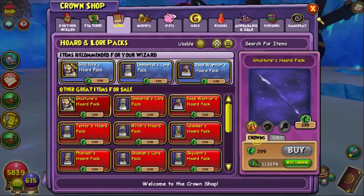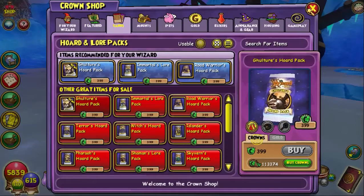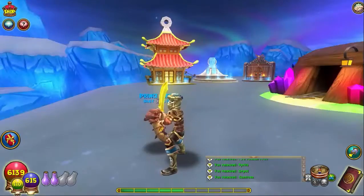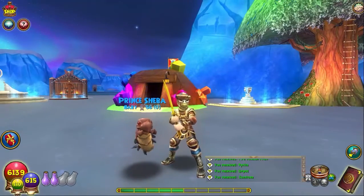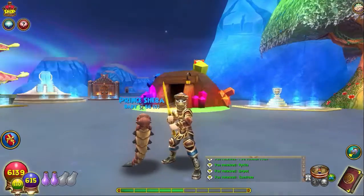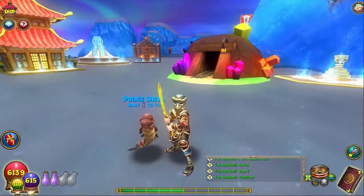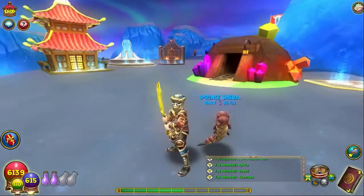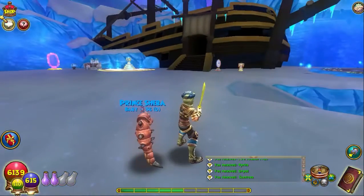Okay guys, that's all my backpack can fit, so I'm going to empty my backpack and I'll be right back. Okay guys, I'm back - I emptied my backpack. Here is how the gear looks and the pet that we got. I really like this golden sword and the pet - it's pretty cool. Let's open some more packs now.